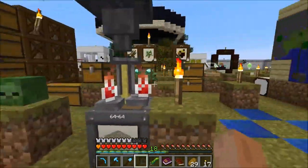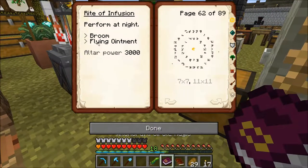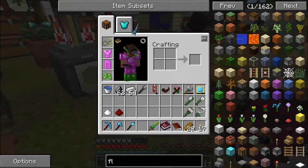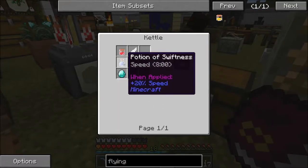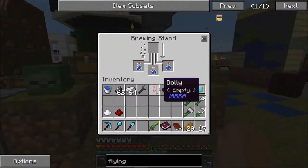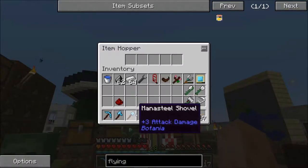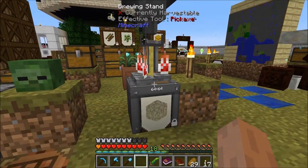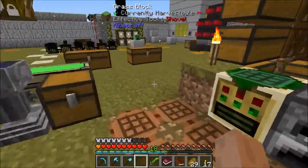Now the reason I've got this thing sitting here is, you'll notice it takes the broom and flying ointment. For flying ointment, that takes a potion of swiftness — the 8-minute version. So what I've done is made a normal brewing stand, and I've got some awkward potions — just a bottle of water and some nether wart. We're going to feed in sugar and then redstone. The sugar will give us the swiftness potion and the redstone will kick it up to the 8-minute version.